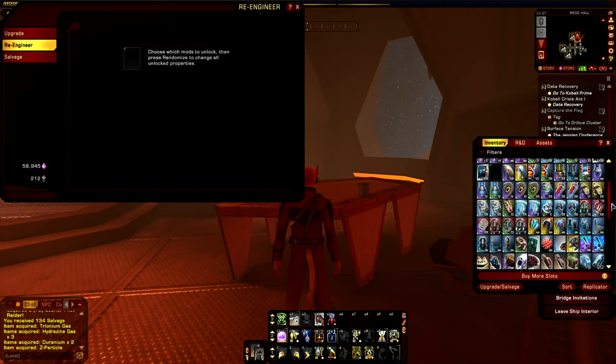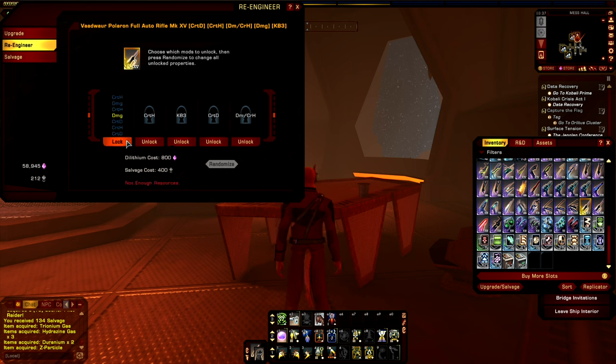So going back to the Vaudoir rifle I was using earlier, we can then go in here and change out the appropriate enhancement we wish to change. Once you have enough resources, as indicated here in both the dilithium and salvage, you can then unlock or re-lock as you choose to enhance your weapons just how you would like them. You can also unlock multiple at a time, but the costs increase as you unlock more and more of the enhancements to randomize them.